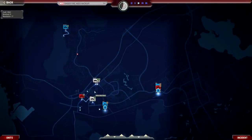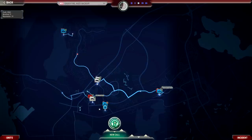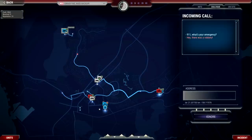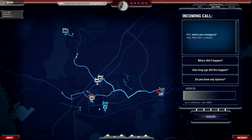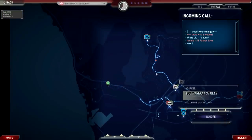Repositioning units for better coverage. New 911 call — a robbery just occurred. I ask where, how long ago, whether there are injuries, and whether the attackers are still in the area. The caller says no injuries and the attackers drove away in a red pickup truck a few minutes ago. I tell them to wait for emergency services to arrive.